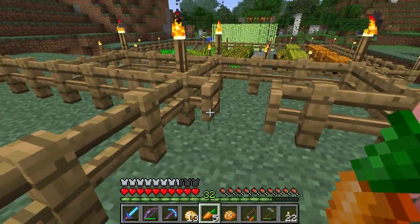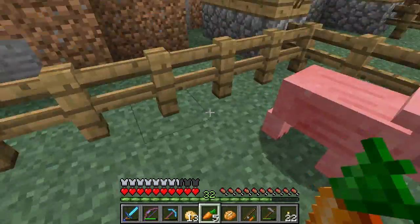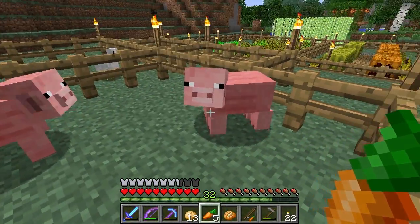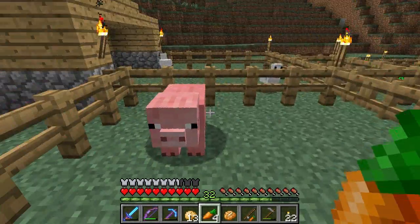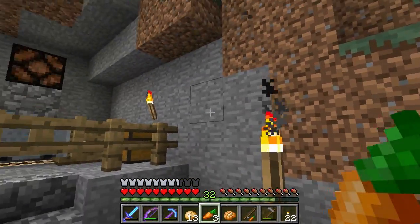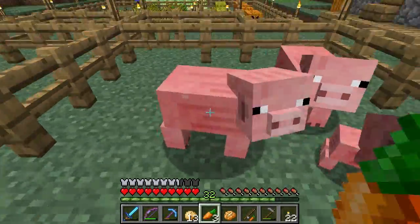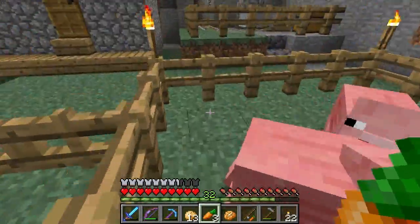Here's something else you could do with carrots. Remember how we used to use wheat to breed pigs and make bacon? Wheat doesn't work with pigs anymore - now you have to give them carrots. They also will follow you around with a carrot in your hand, just like they used to do with wheat.